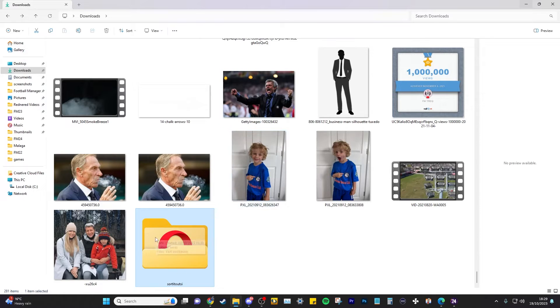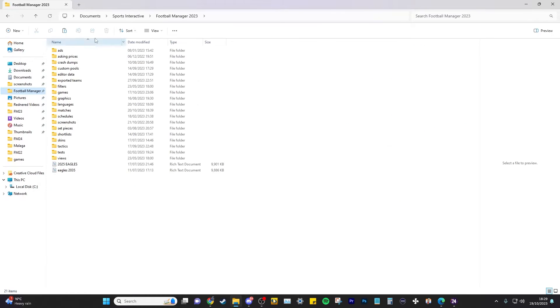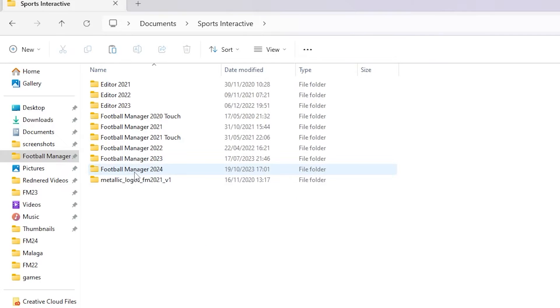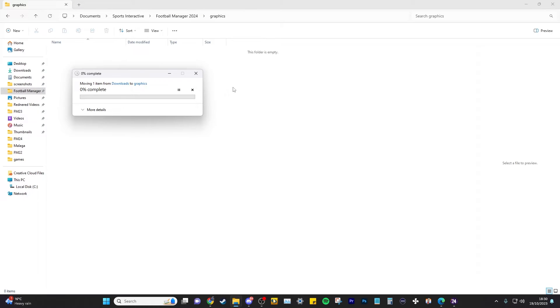Once it's extracted, this is the main part. You're going to cut it — do not copy, because if you copy it will take forever. Cut it and then head over to your Documents, Sports Interactive, Football Manager 2024. In there you will not have a graphics folder, so make a new folder and call it 'graphics.' Head into graphics and paste the file in there.